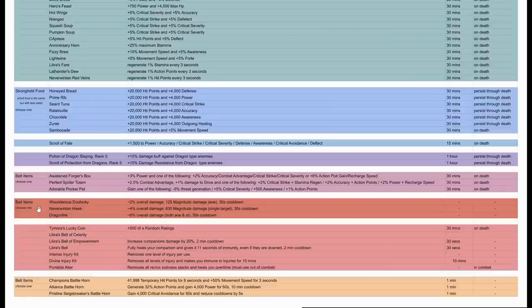Then there are damaging belt items: the Wondrous Bauble, the Neverwinter Hawk, and the Dragonfire. You can only use one of them. In single target, the Wondrous Bauble deals about 2% overall damage, the Neverwinter Hawk about 4%, and the Dragonfire about 6%. In AoE, the Wondrous Bauble and Dragonfire are both pretty good, while the Hawk is single-target only.